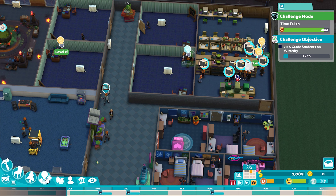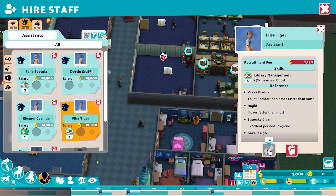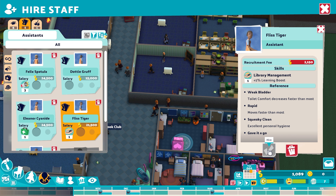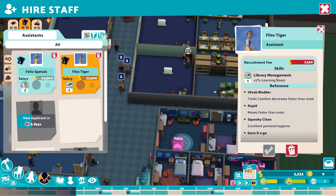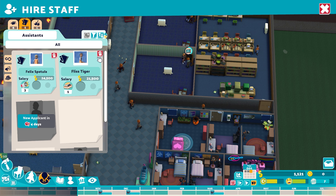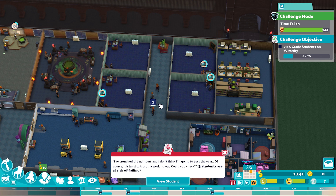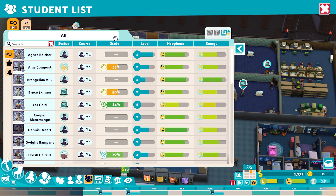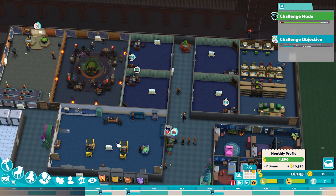We've got some doing assignments in the library right now and it's looking pretty promising. We've got two on an A grade already — just ticked over. I'm going to bring in another library assistant and have two staff members working in the library. These guys have library management, which gives them a 5% learning boost to any students that interact with them. Along with the wizardry bootcase, which also increases the learning rate, having two staff members in the library will allow us to process students doing assignments very quickly. Three students at risk of failing the year but we're not doing too badly — four of 20 on an A grade at the first year third month. That's a really good start.